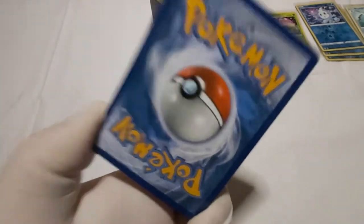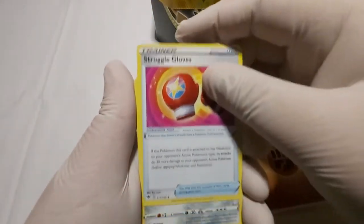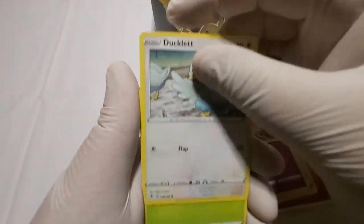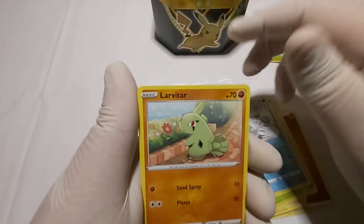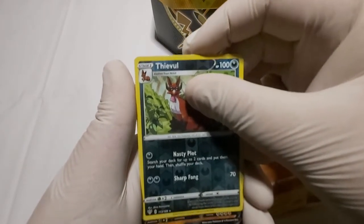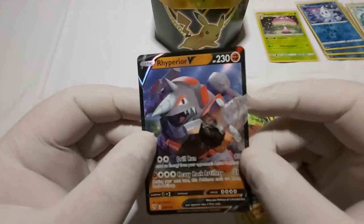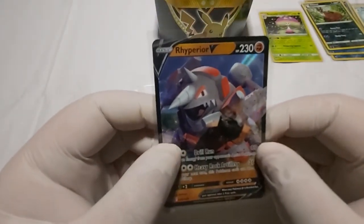Ladies and gentlemen, we are down to this last pack of Darkness Blade with Charizard VMAX. Let's see if we get anything fire out of this pack. We got Fighting Energy, Troublesome Gloves, Clobbopus, Dartrix, Jigglypuff, Ducklett, Copperajah, Galarian Drakloak, Laventon, a Reverse Holo Thievul — and oh! A Rhyperior V! It's not a VMAX, but hey, it's a pull.